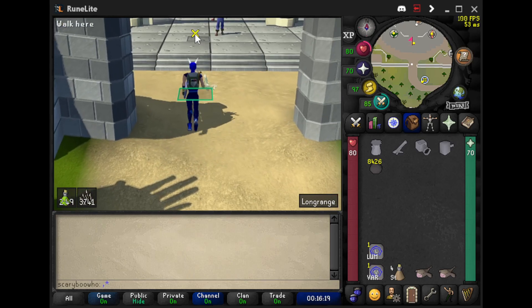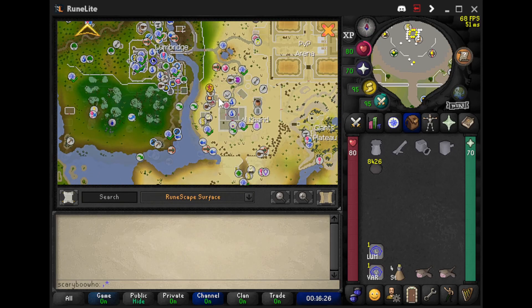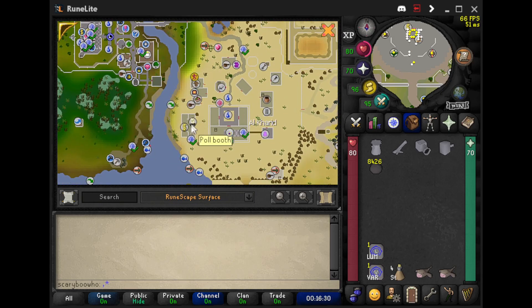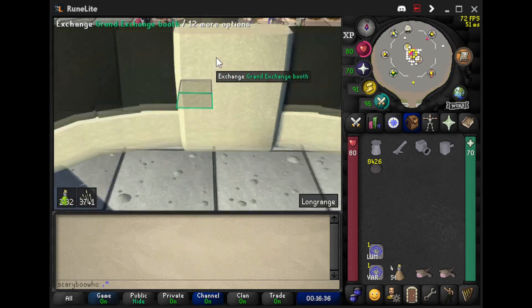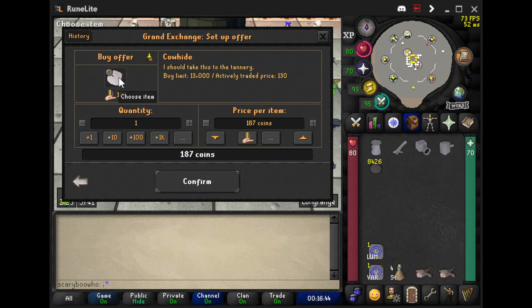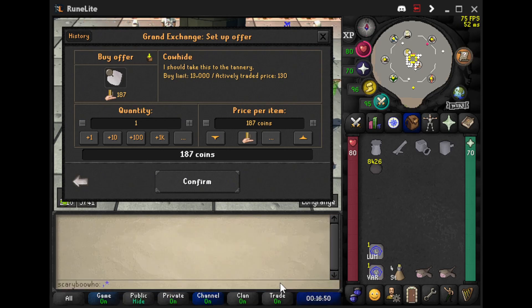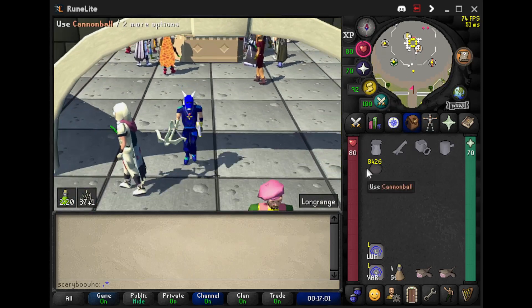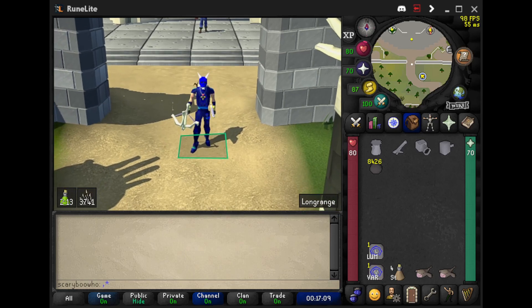I'll show you because you can go over here — once you cross the border I think it's like 10 GP — and go to the tannery and turn your cowhide into leather. So cowhide sells for 187 GP. You go to leather and the one that sells for the most is not hard leather, it's just regular leather at 285 GP. So you make money by tanning, and it only costs like 5 GP.